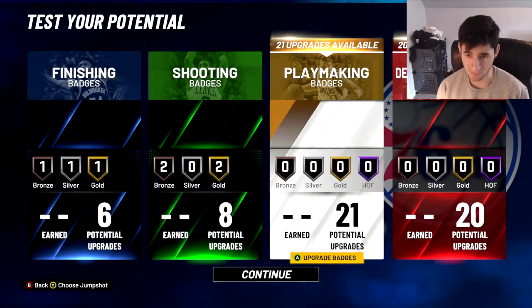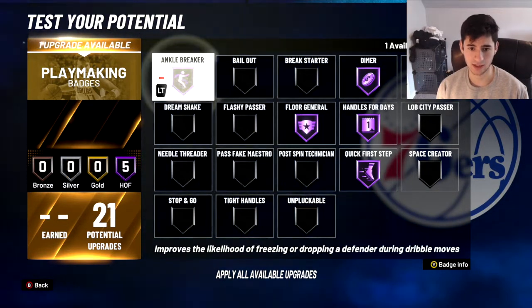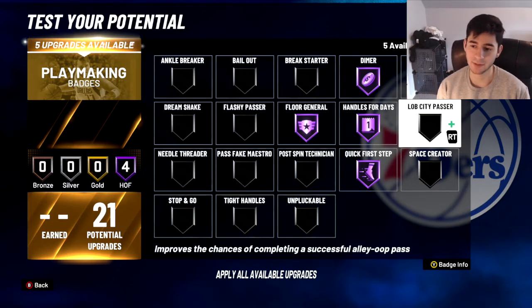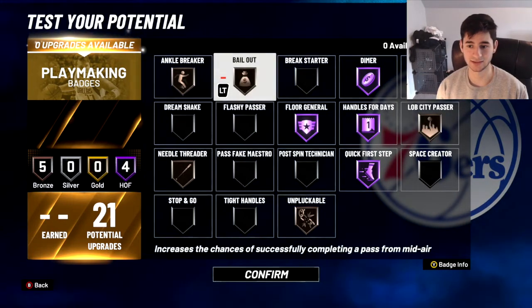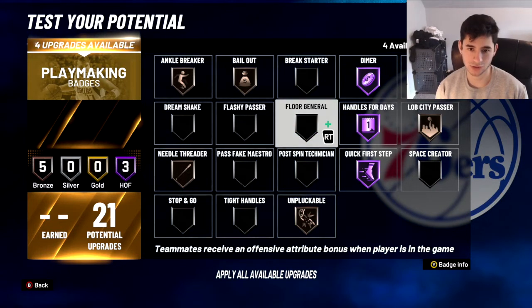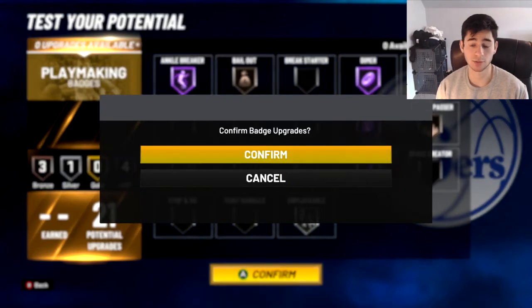For playmaking badges, if you're the pure point guard on your team, run Dimer Hall of Fame, Floor General Hall of Fame, Handles for Days Hall of Fame, Quick First Step Hall of Fame, and Ankle Breaker Hall of Fame. You also need Unpluckable on Bronze at minimum. You could add Bronze Lob City Passer or Bronze Needle Threader and Bronze Bailout. Or if another guard on your team runs Floor General, take that off and throw on Hall of Fame Ankle Breaker instead. You have plenty of playmaking badges to find your perfect layout.